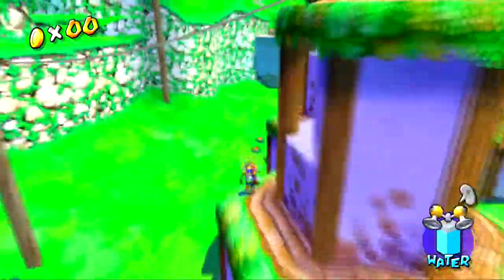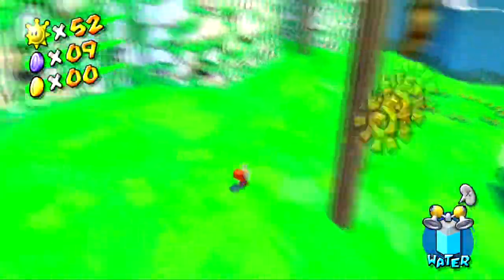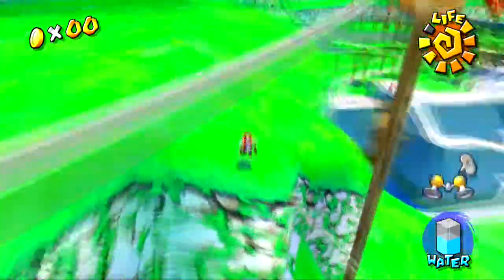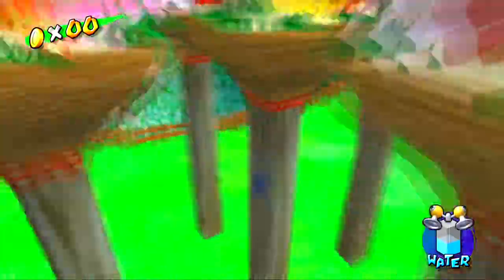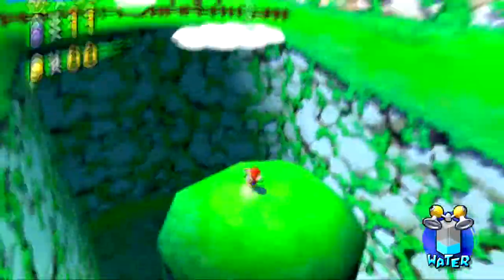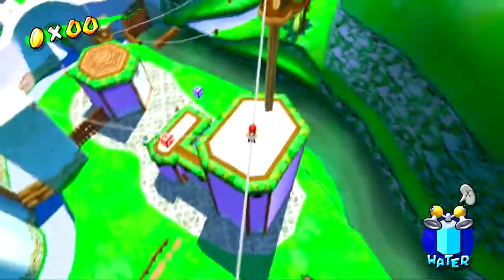Blue coins are extra collectibles you can get throughout the game while exploring each world and the plaza. There are a total of 240 blue coins in the game, and every world has 30 blue coins to obtain. When going around figuring out which blue coins to get, some can only be obtained in certain missions due to how the worlds are laid out within those missions.